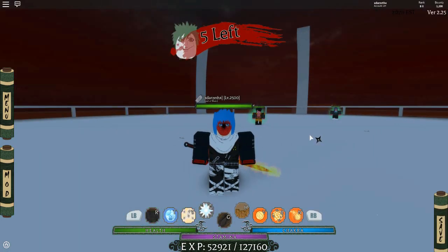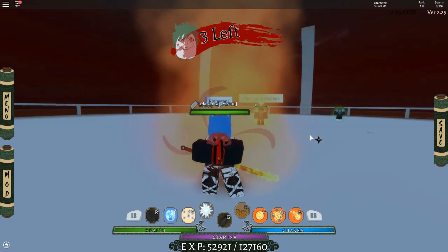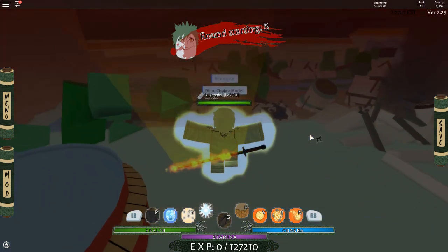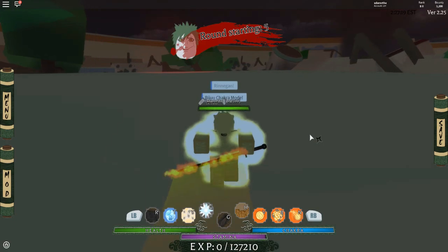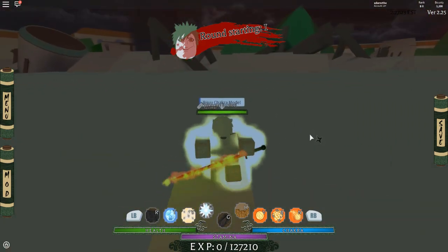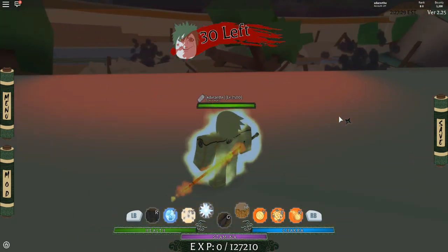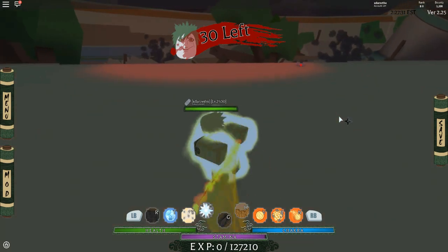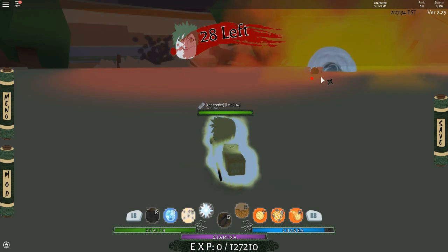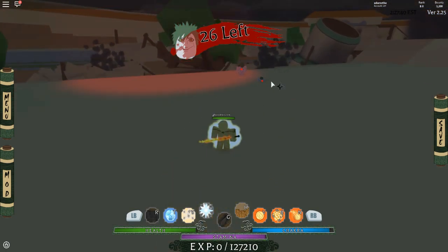Here we are in War Mode. I'm activating my Rinnegan — my favorite thing. I also have the tail beast form on, so I can use the Nine Tails if I wish to. Round starting — we need two or more people. We have plenty of people. Let's wait for them to spawn. Let's launch this right at him and see how much damage it does on a single — okay, it doesn't do a ton. Wait — did I knock him out already?